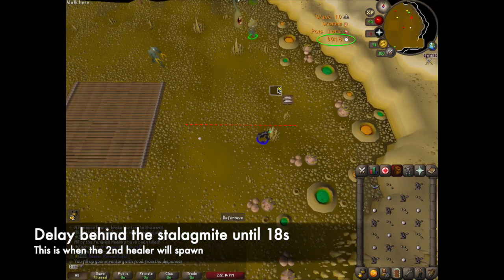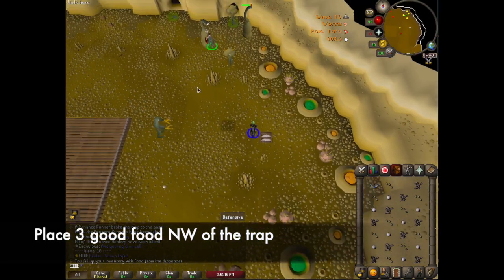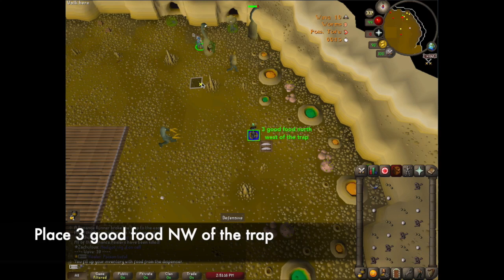Whether you place safety food or not, you must still delay until the second healer spawns at 12 seconds. This must be done below the red line on the screen. After the second healer spawns then you can run north and drop 3 good food north west of the trap.